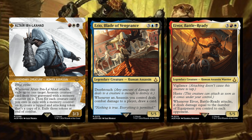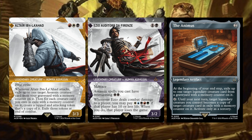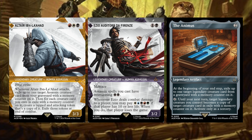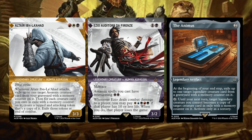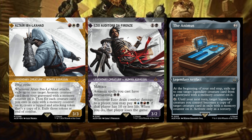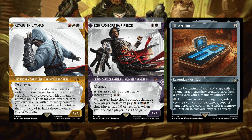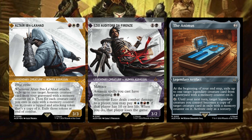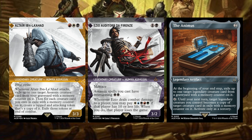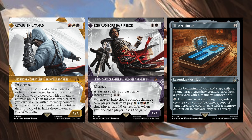Next up we have Altair, Ibn-La'Ahad; Ezio, Auditore da Firenze; and the Animus. Altair is a Mardu commander, legendary creature Human Assassin with First Strike. Whenever Altair attacks, exile up to one target assassin creature card from your graveyard with a memory counter on it. Then, for each creature card you own in exile with a memory counter on it, create a tapped and attacking token that's a copy of it — exile those tokens at end of combat. So you just exile a ton of these with memory counters on them, then create copies and attack with those. This is super neat. I can see this deck being great for dumping big stuff into your graveyard, exiling them, and getting them out. But this only cares about assassins.